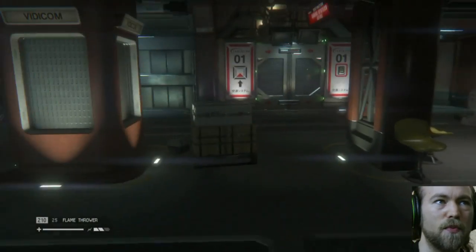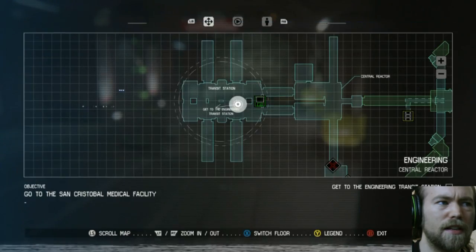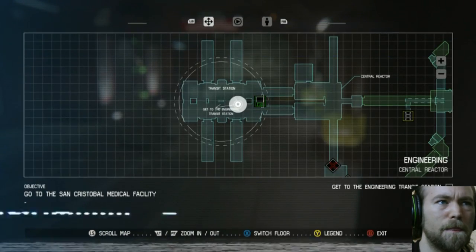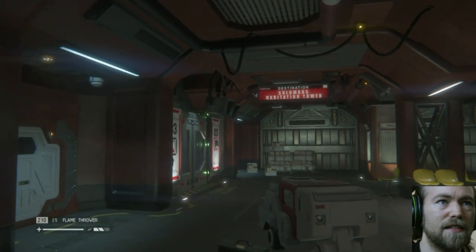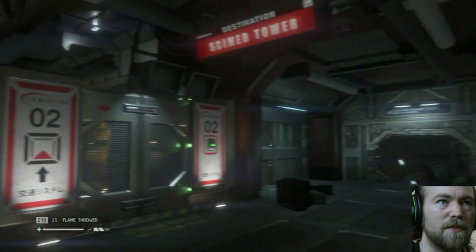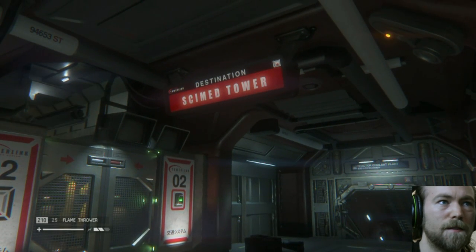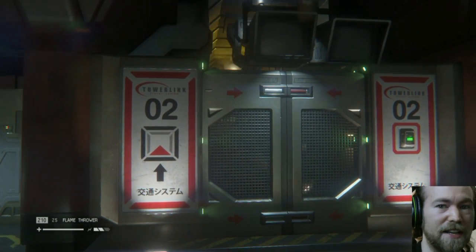I'm at the transit area, but which one takes me to medical? San Cristobal Medical Facility. I don't actually see... Habitation tower. Oh, that one's offline. Is it the... I'm guessing it's the side med tower. It's a good guess. I'm guessing it's a guess. A good guess, rather.